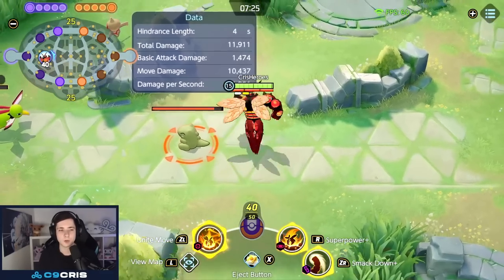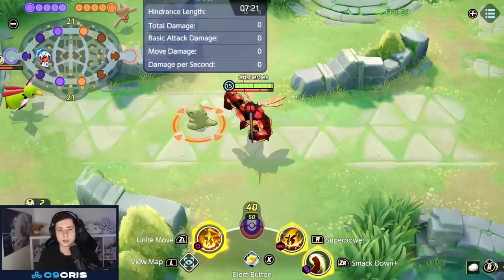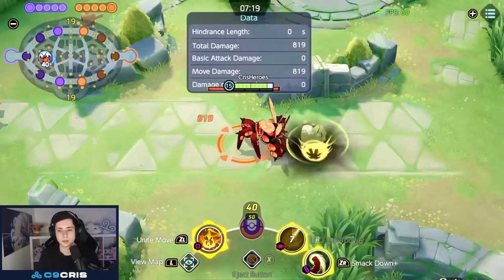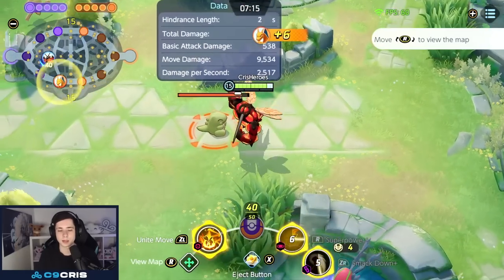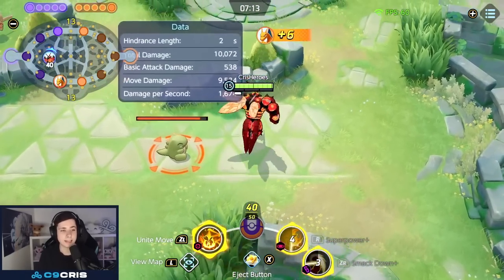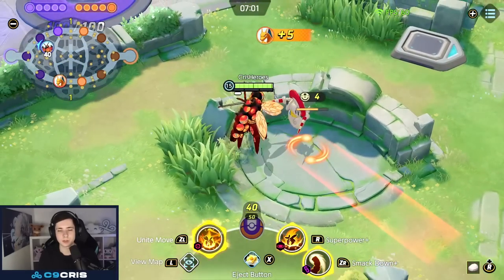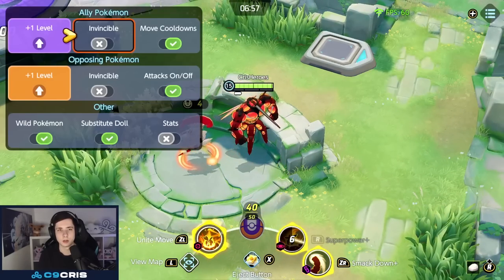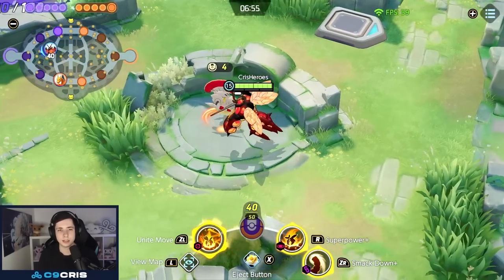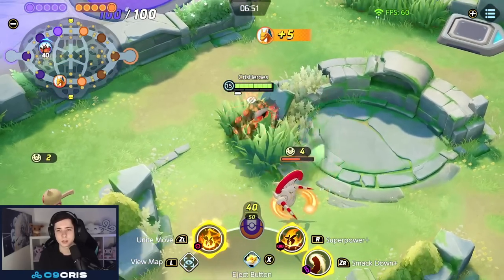You can also attack at the end, but I'd attack at the beginning too while they're still stunned: Superpower, Smackdown, basic attack, land on them, then Superpower again. This is pretty much your entire late game damage. You have to be very careful because Bassoul likes getting stuck in voids — on voids like this as an example, it's very easy to just get messed up.